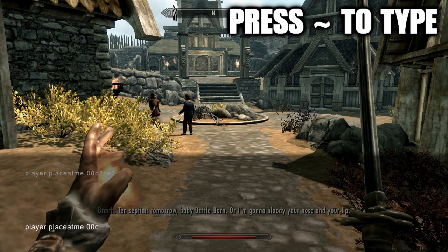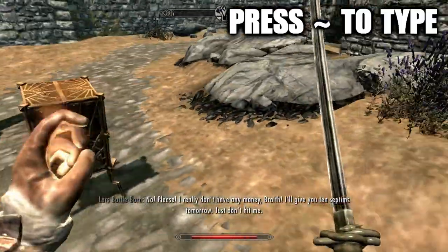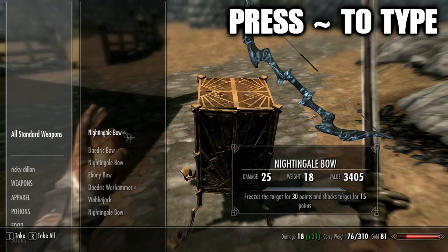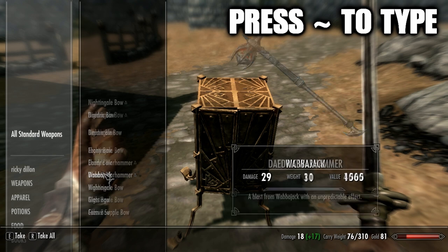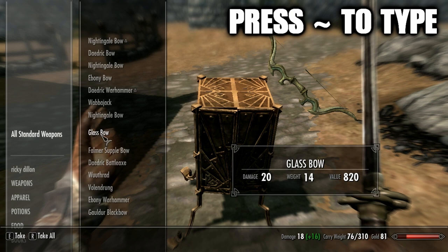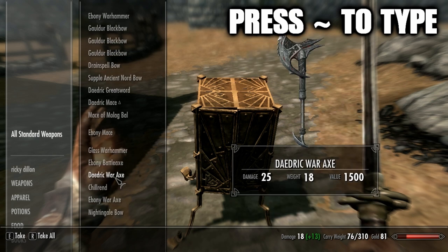So we're going to go player.playatme 00c2ce0 1. As you can see I already tested out the code, and there's going to be this cabinet slash chest thing. Let's see what's inside — as you can see there are tons of weapons. Let me just scroll through them all. It is a ridiculous amount.